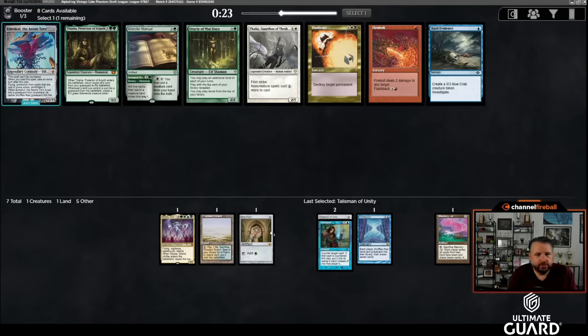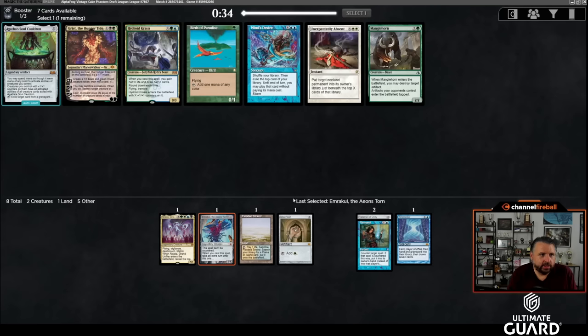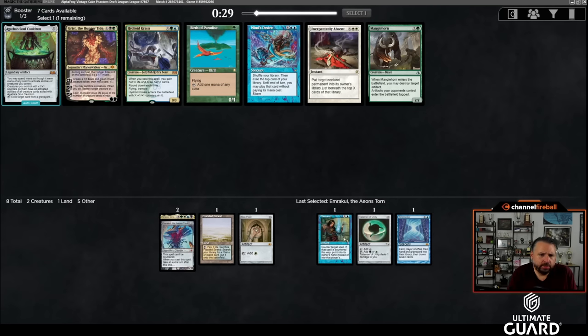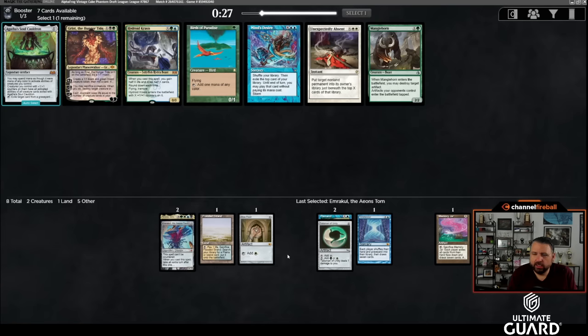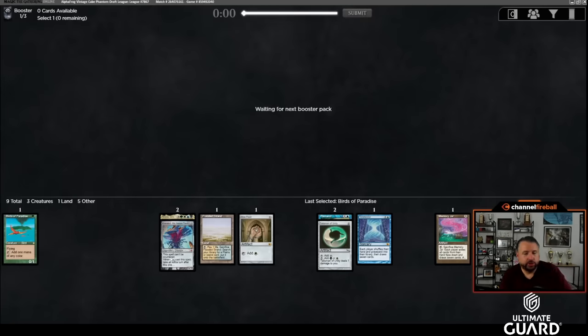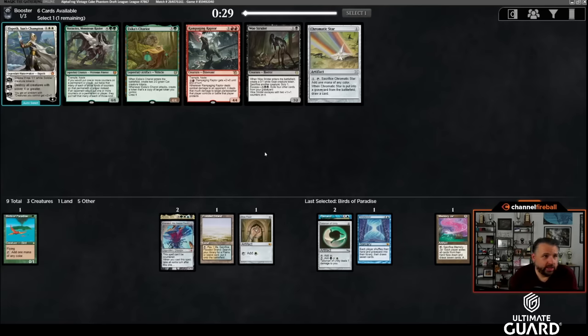I'm tempted to just take Emrakul and figure out something to do with it — I've got a lot of draw stuff, so let's just take Emrakul. Wow, Birds of Paradise! I'm probably going to take Birds; it's enough better than the rest of these cards. I'm fine taking Birds and maybe drafting Blue-Green or something along those lines. Birds also somewhat opens the door for Natural Order.